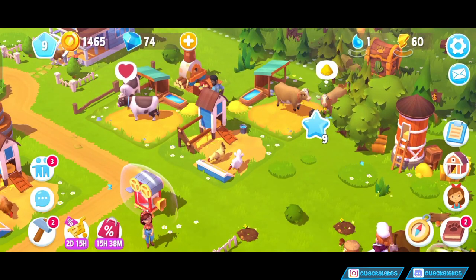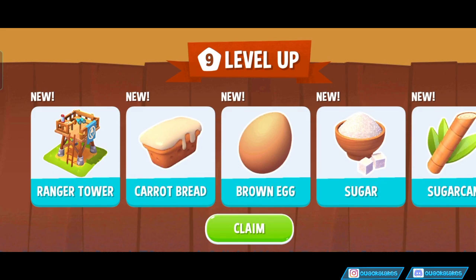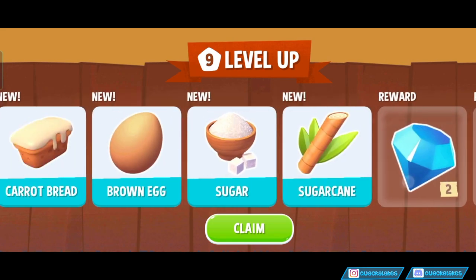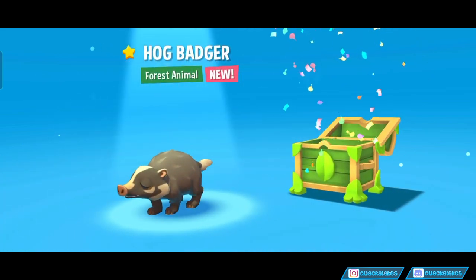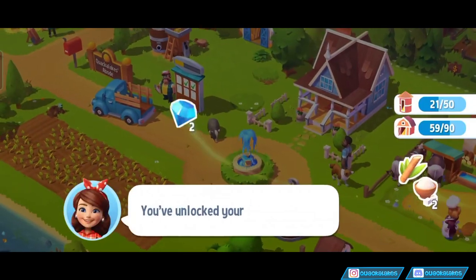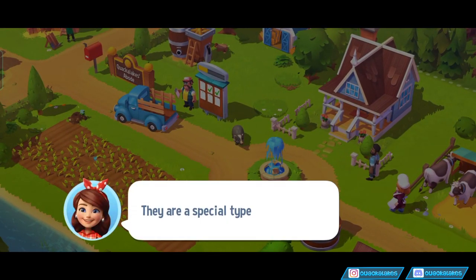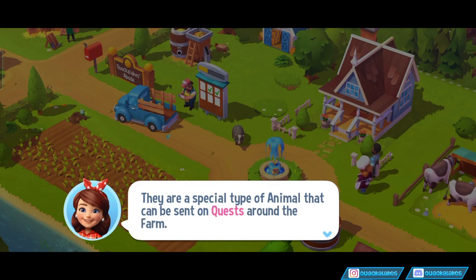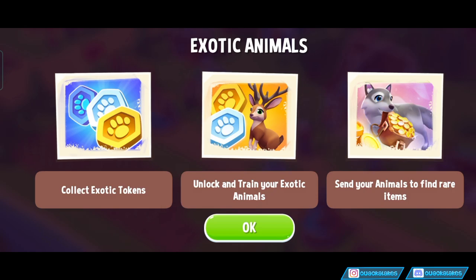There's the XP we need — level 9! So we get the Ranger Tower, and it looks like we've unlocked Sugarcane. Oh my god, a hog badger! A hog badger! You've unlocked your first exotic animal. Very cool. They are a special type of animal that can be sent on quests, collect exotic tokens, and you can unlock and train your exotics.